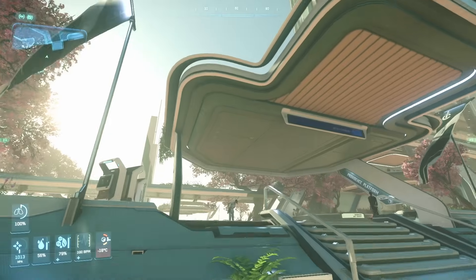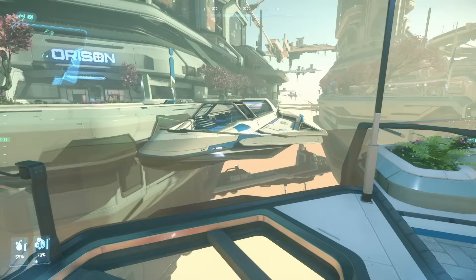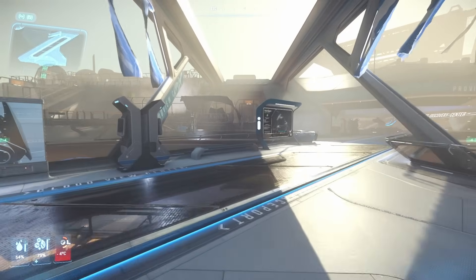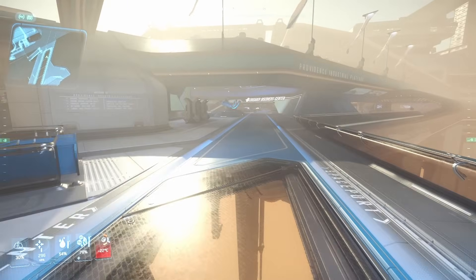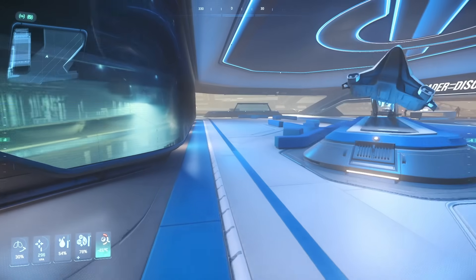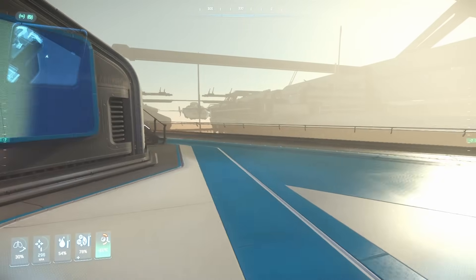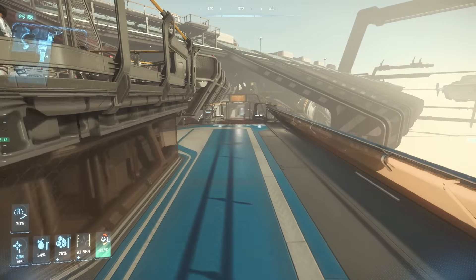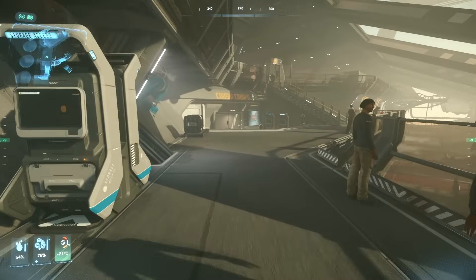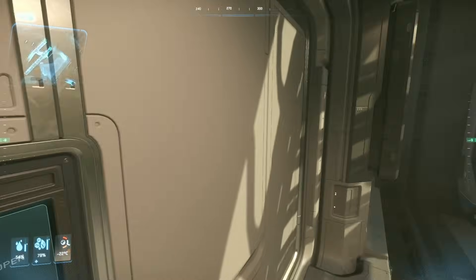We're heading to the Providence Platforms, so I'm quickly going to wait here for the shuttle. Here it comes — just get on and when it stops, get off. We're at the station now. All we need to do is make our way over to Cousin Crow's. I used to struggle getting to Cousin Crow's, but it's pretty easy once you learn how. Just go down here — you'll even see a little sign saying 'Cousin Crow's,' though it's a little hidden. Open the door and we're basically here.